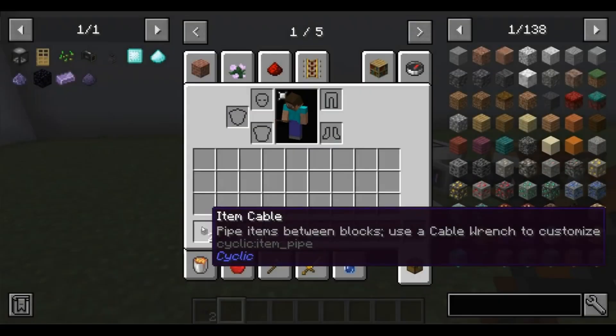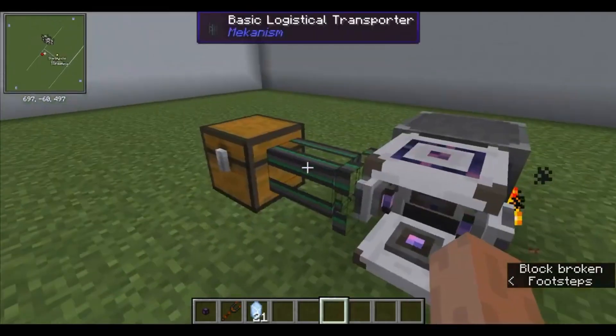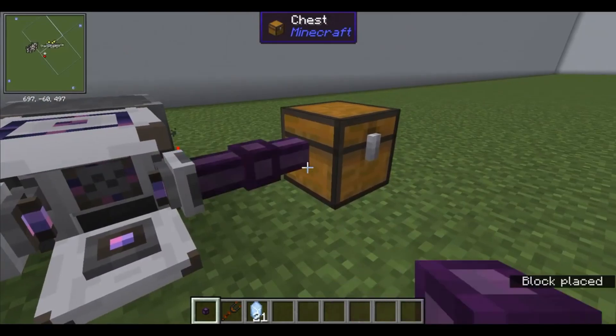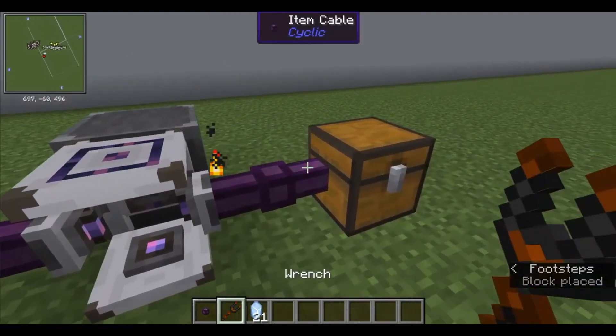The automation for the Cyclic mod will be very similar to the previous one, just even simpler. We'll need two item cables and a wrench for it. Intuitively, you can see that we're doing similar things, just with different items.